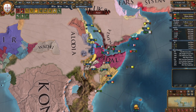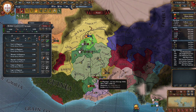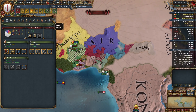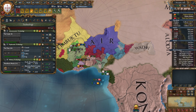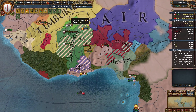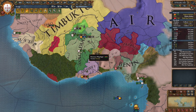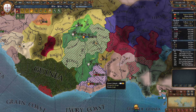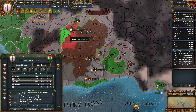Do I declare now with my vessels in place? I think I will. On the other hand, do we need to be at peace for the institution? No, we don't have to be at peace for accepting an institution. We don't have to tech up yet. Just need to get enough war score here. Yeah, I can't make this into a core — but apparently I can make this one a core for Mali.